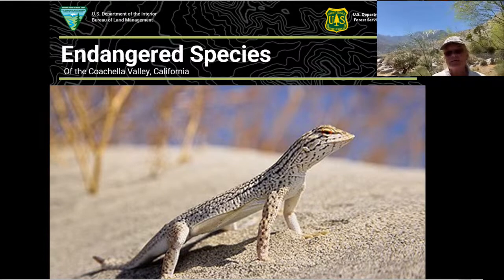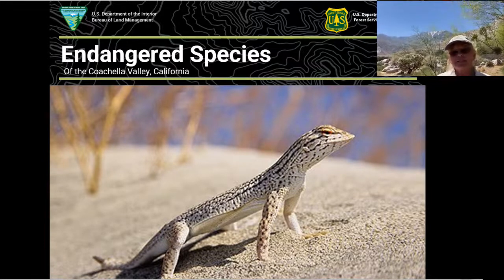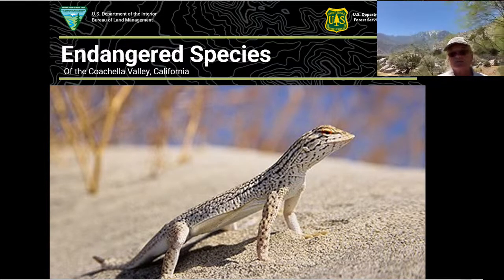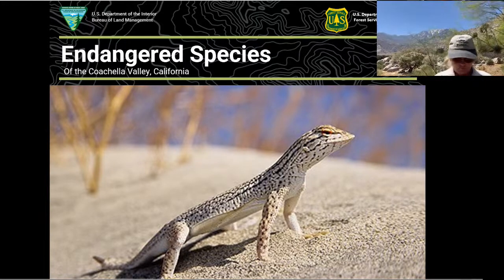In 1973, the Endangered Species Act was developed and signed by President Nixon. Since then, the situation for plants and animals that need our help has improved a lot. There are many success stories where species and populations have gotten small, but due to laws that help people understand and behave differently around them, endangered species have improved.